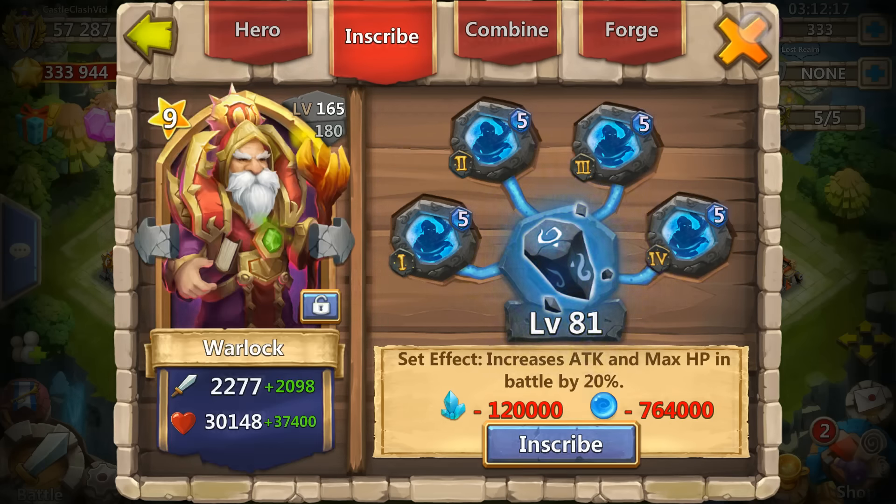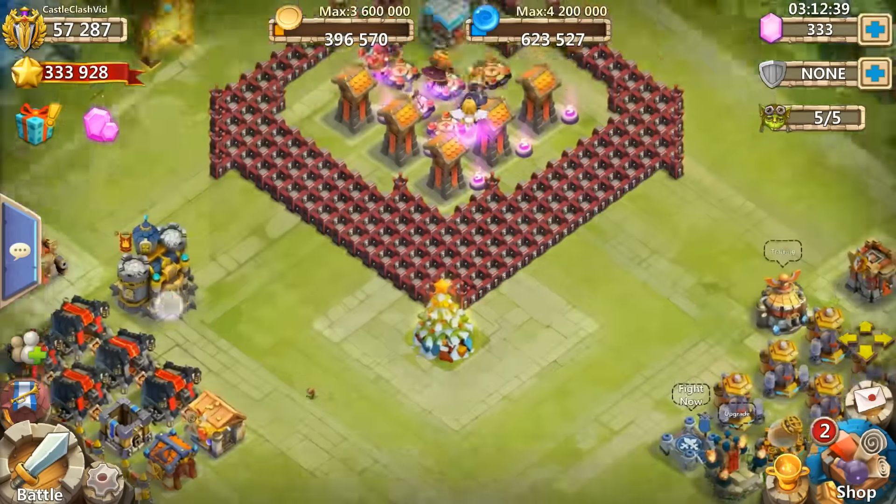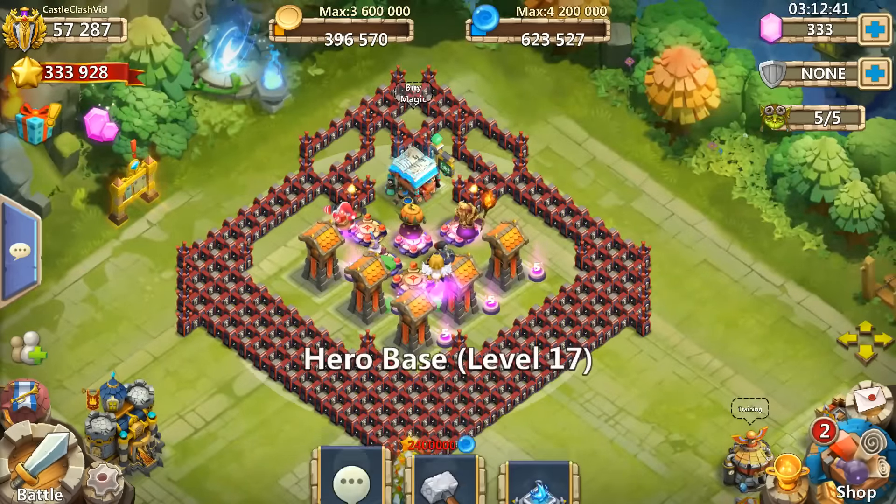Now what we're going to do is put the Bulwark Crest on Warlock to see what the difference is — how quickly that building is going to get destroyed with Bulwark compared to without. This is a developer account, so level 5 Bulwark as a crest is pretty crazy of course.